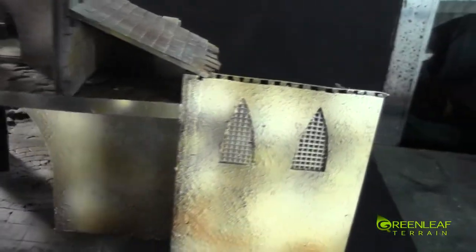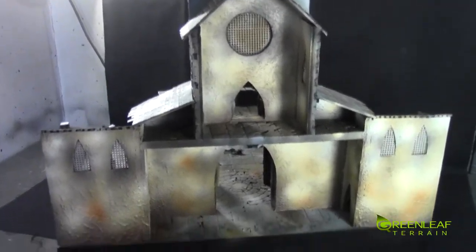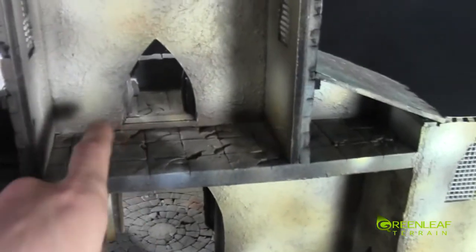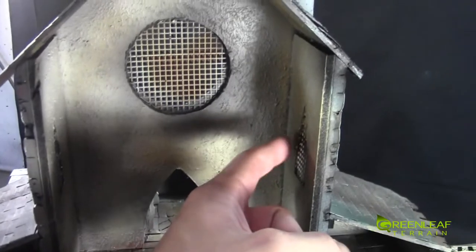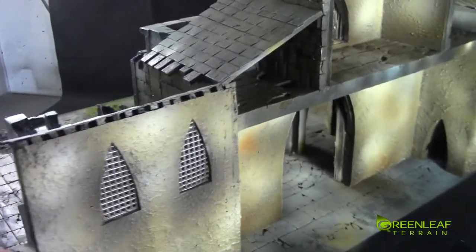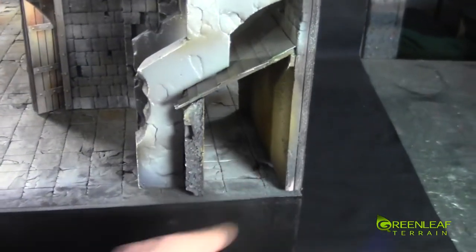On the back I went with a stucco motif in more of a tan color. You could place a tea light here and there and you'd get flicker coming out of these two windows and maybe some out of the front as well - there are good spots for them in there.